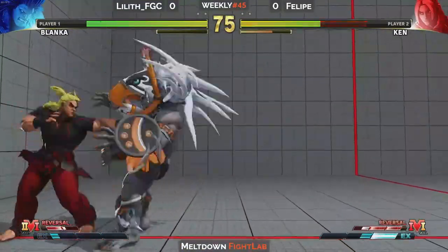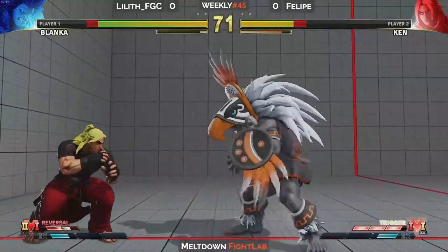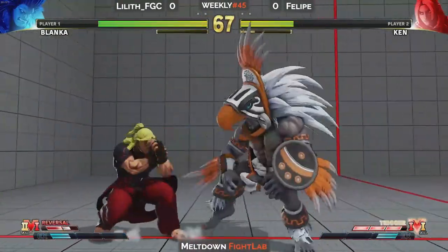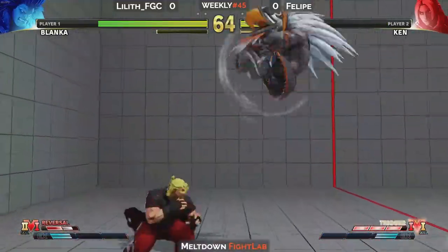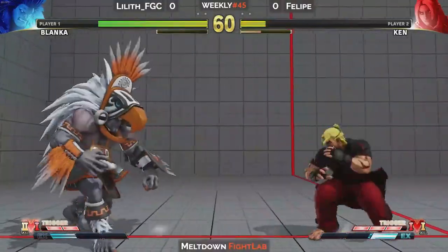Attempted the anti-air. That's what's so frustrating about handling Blanka. A lot of your anti-air options, if you ever mistimed them - oh, nice. I like contesting it. See, like, Lilith's doing that to bait the DP, which is very smart. Yeah, I like it. The DP can whiff. You've got to be careful with the anti-airs.